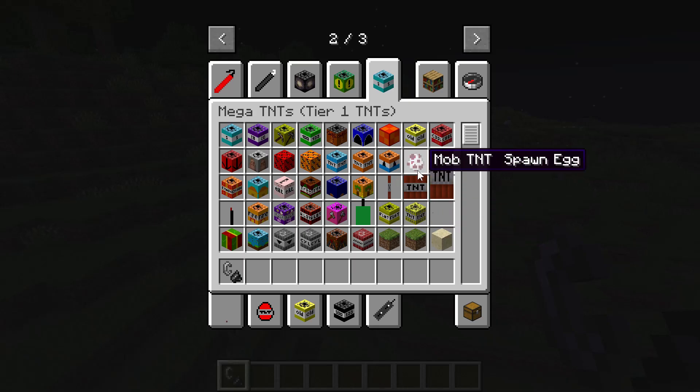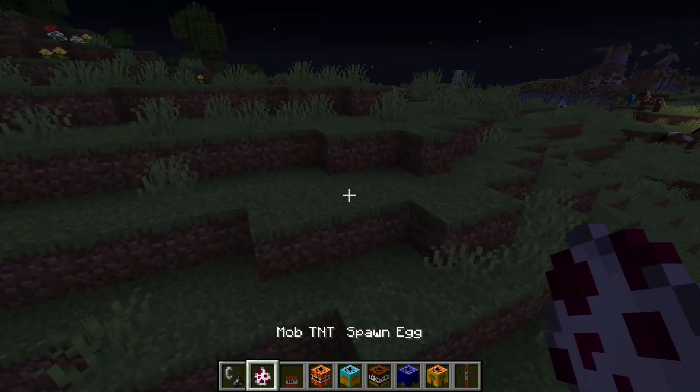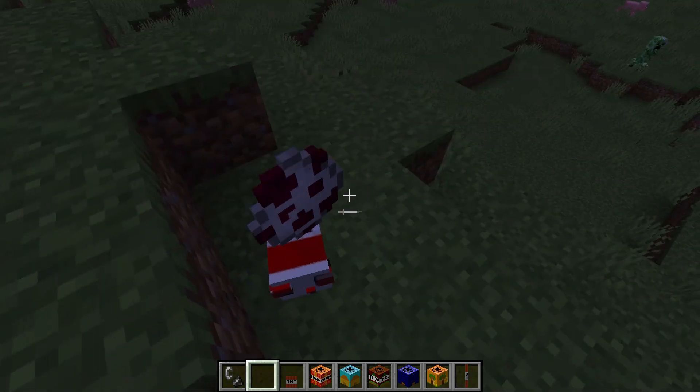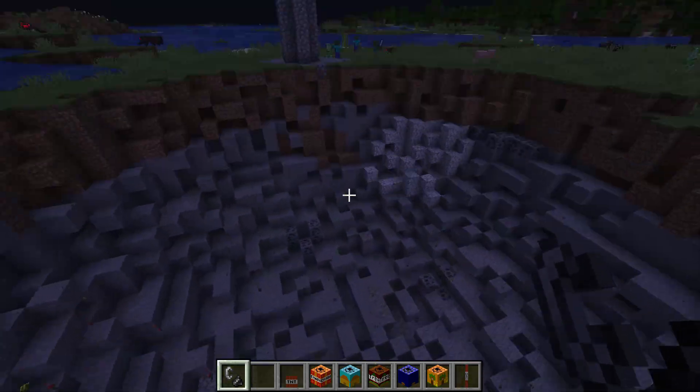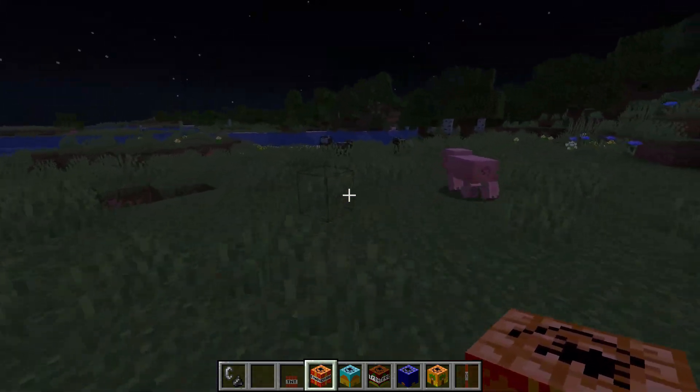What is this - the mob TNT spawn egg? The little TNT - that is actually small. Chain reaction TNT, house TNT, treehouse TNT, mini house - forget the mob TNT spawn egg, that was a mistake. Let's do the little one - yeah that's little, that's like TNT times 10 or something.